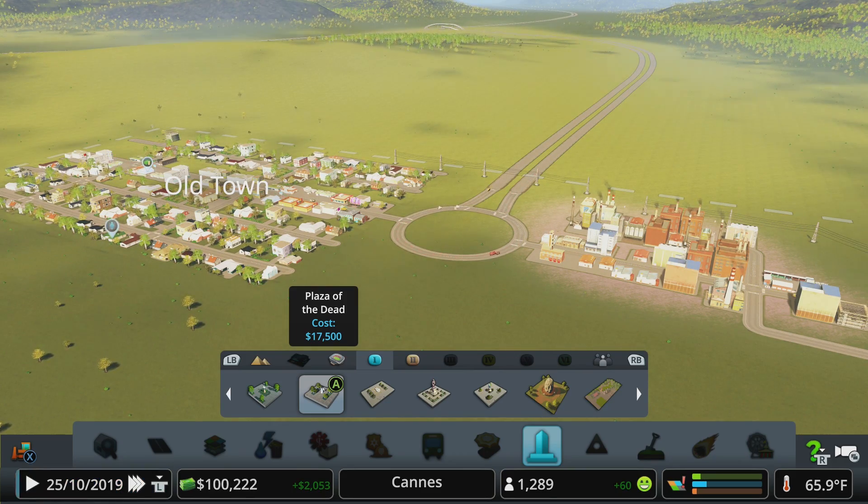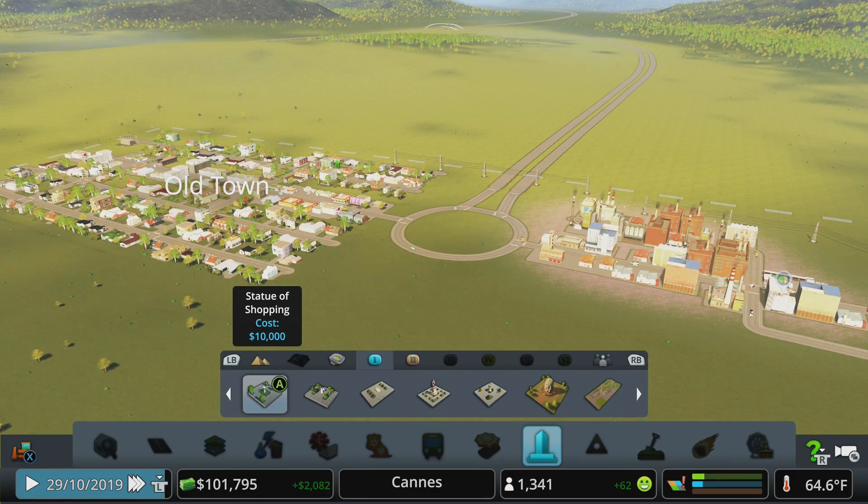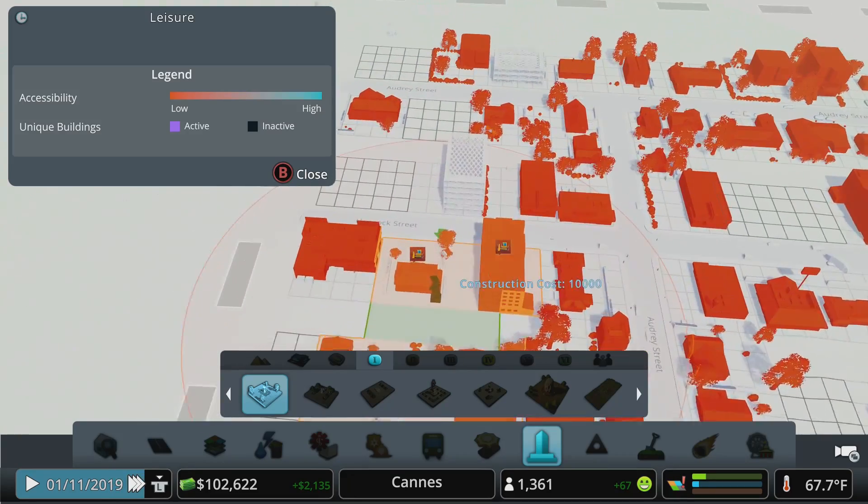Unique buildings in turn allow you to unlock monuments, which are really powerful buildings you can drop into your city. Importantly, you can unlock these in an alternate save file and then reload your previous save - it will still be unlocked. This matters because some requirements are very negative: for example, one unlocks by having 1,000 abandoned buildings in your city, which will tank your budget. Do it in an alternate save, then reload your old save - by far the easiest approach.